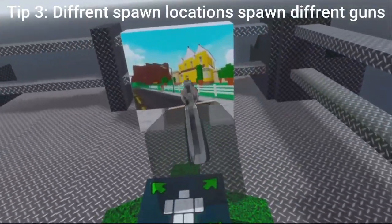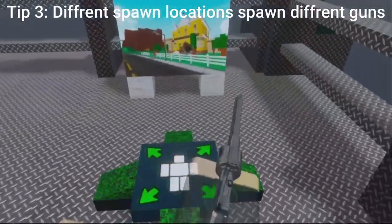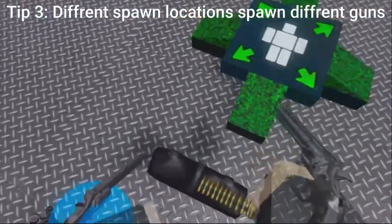But at the main location on the map, there is a spawn point that actually spawns assault rifles and shotguns, although it's riskier and harder to get to.